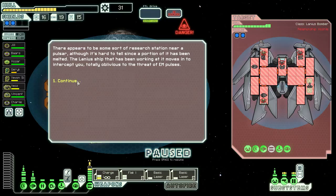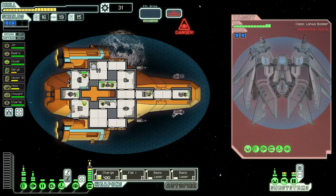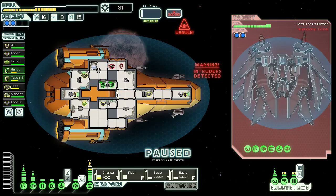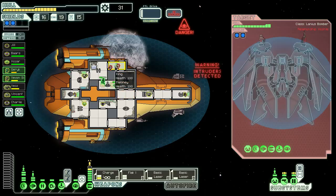We have a Pulsar. I hate this. No cloaking on their ship — wait, they do have a teleporter. They do have cloaking. How did I not see that? I'm an idiot. So they boarded us and there's nothing to do but fight them. I'm not even going to board them myself, I'm just going to fight them.